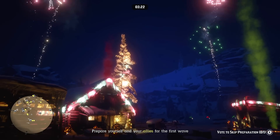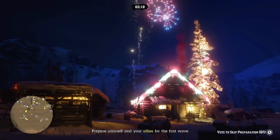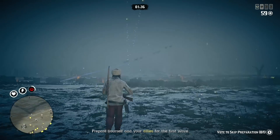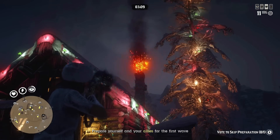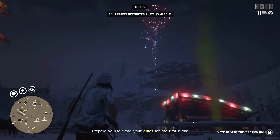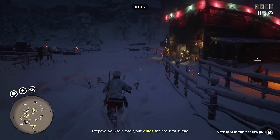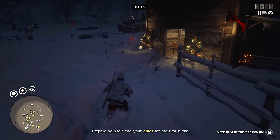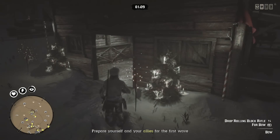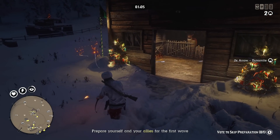Did you know that you can activate fireworks in Red Dead Online? Fireworks not only look cool, but activating them will also help you complete Call to Arms maps, especially if you are a beginner, because you'll receive a lot of overpowered weapons unavailable for low levels, including dynamite arrows for bow and explosive ammo for different weapons.